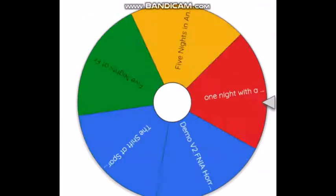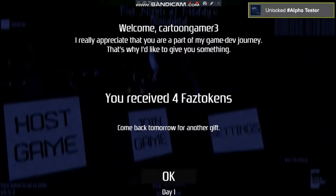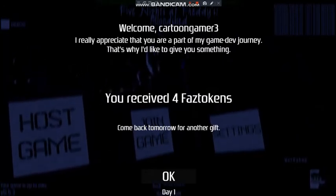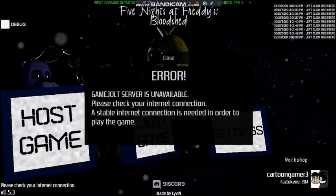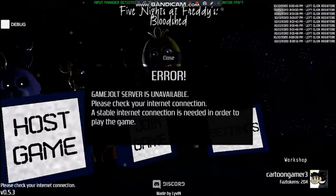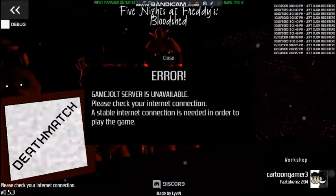Alright, let's start random. We did it — come together. I really expect you are part of my game. This is why they give you something — you have four tokens, all fast tokens. Tomorrow for game day one, okay. This session is here, you need to collect the other games you can play.